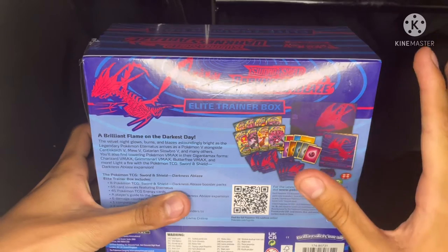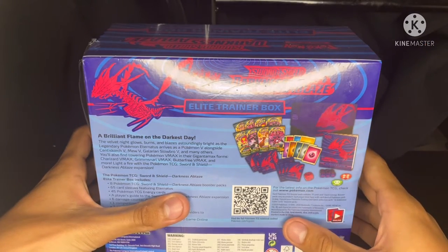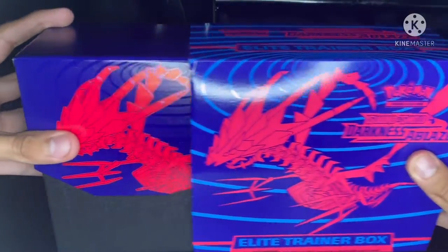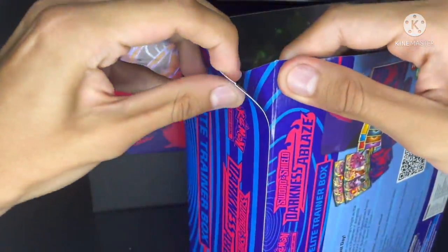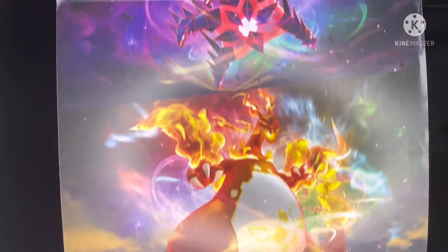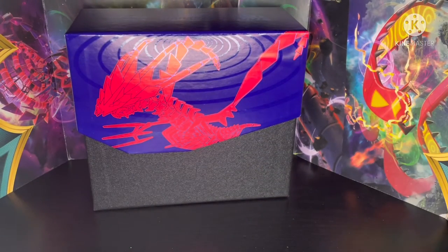Alright, here it is — it's so beautiful. I always wanted to get it. We all get a booster pack of the Darkness Ablaze — I think that's what it says. So let's open this. It's so nice and sparkly. I guess it's the player's guide. Now let's open this up because I really want to see the poster. I'm trying to open this slowly because I don't want to rip it. This actually looks pretty nice — let's put it in the bag right here just to keep it safe.